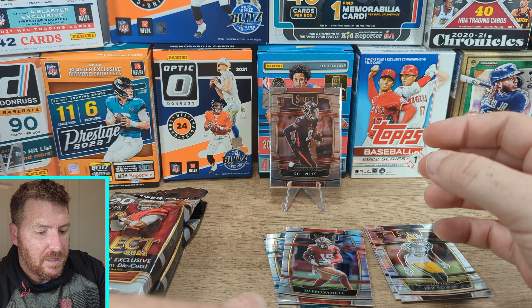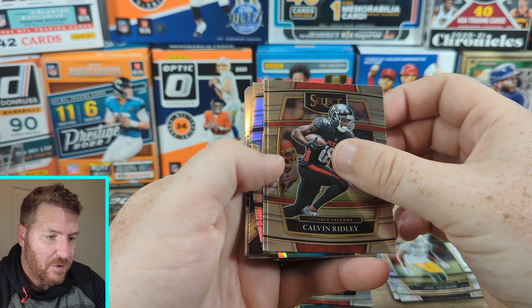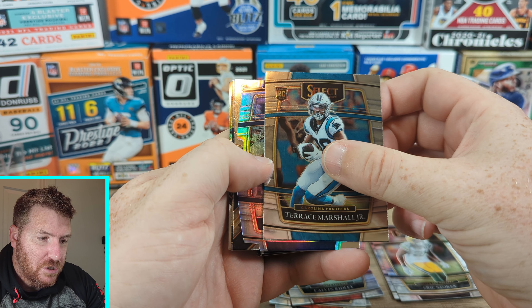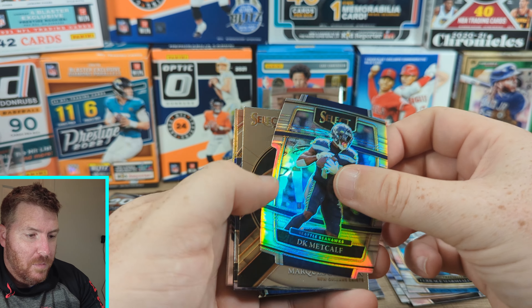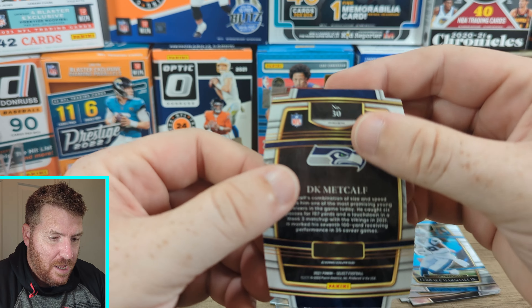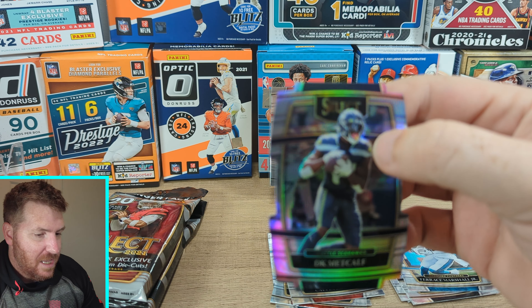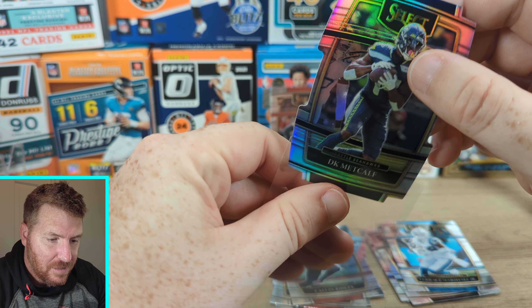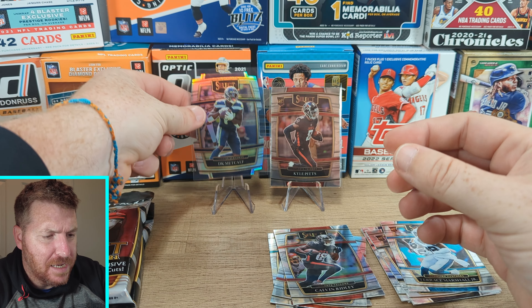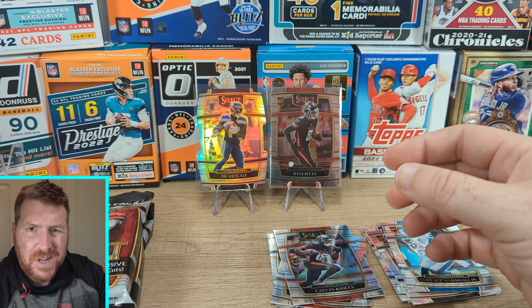Let's get to something really good. Calvin Ridley — not really good, likes to bet on games, gotta sit out. Terrence Marshall Jr. Here we go. DK Metcalf! Look at that — silver? Not numbered, Concourse level. DK Metcalf, though. That's a good one. I like the die-cut. I know some people don't like die-cut, but I like it.